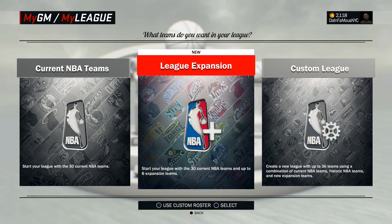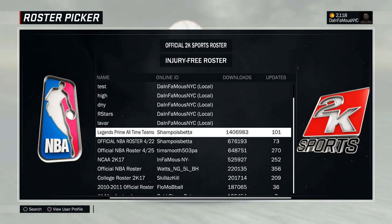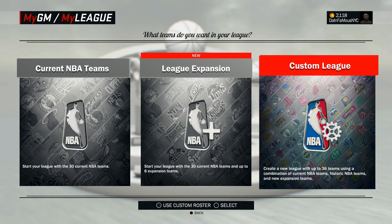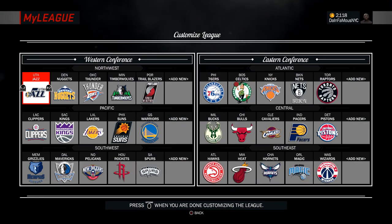From here you want to hit Triangle to load the roster. You're gonna want to select right here High School Hoops 2K17. After you select the roster, you want to go to Custom League and hit X on that.